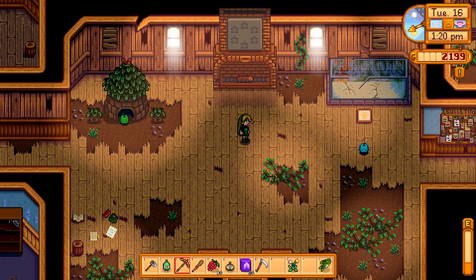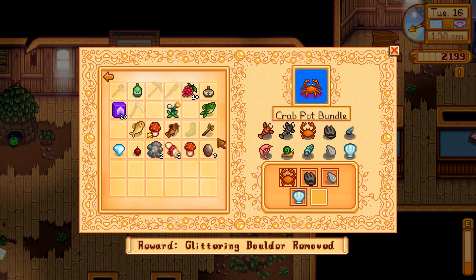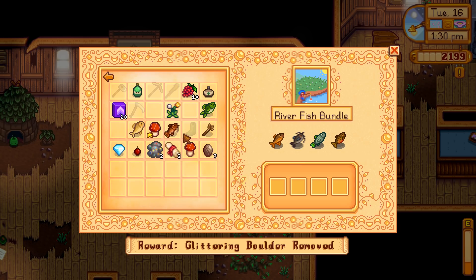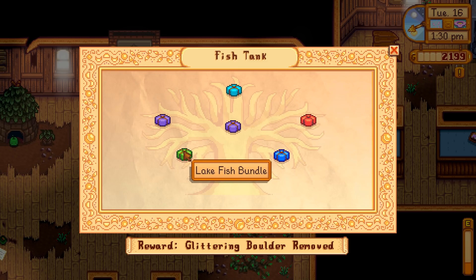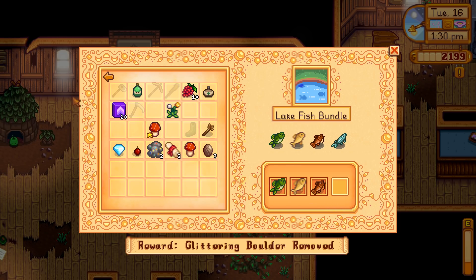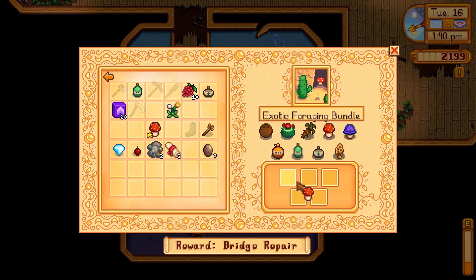Now that I think about it, I can't even put everything in yet because I haven't unlocked the bulletin board. I forgot the mussel. River fish? No, lake. All right, we have those. And here we have a mushroom, and two of these. We should be able to get some of these fairly easily - I might even have a cave carrot somewhere.